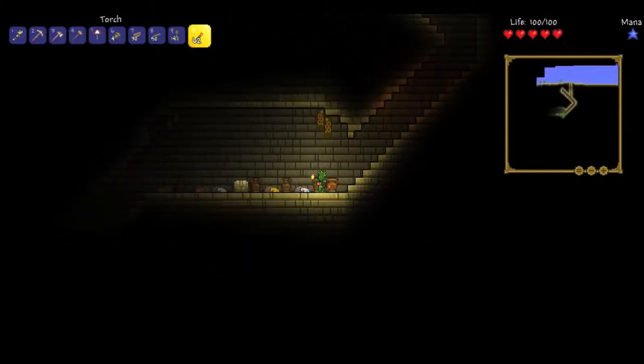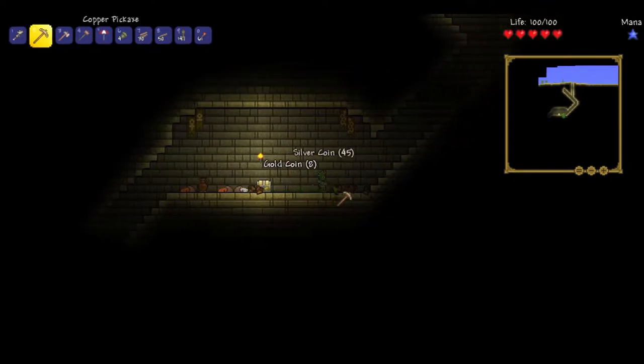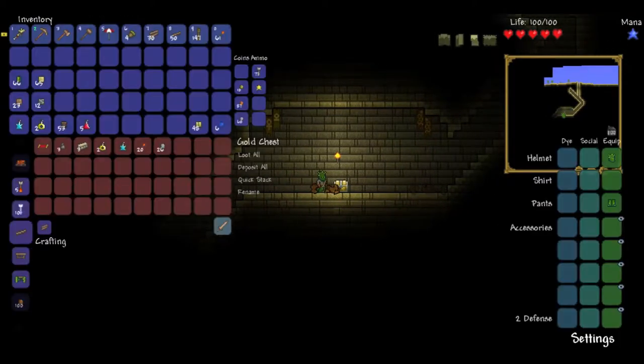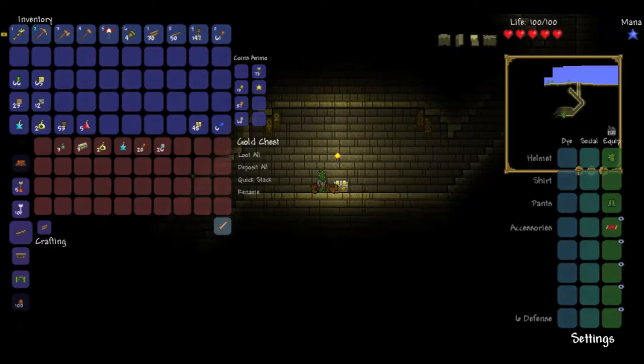Alrighty. Let's go ahead and pop a torch up here. Oh yes, gold and silver! So pyramids are really profitable. And there we go — there is my Flying Carpet. And it gives me a plus four defense, which is really good this early on in the game. Grenades I don't really use. Recall potions are super useful until you get your magic mirror. And I'll just take everything.